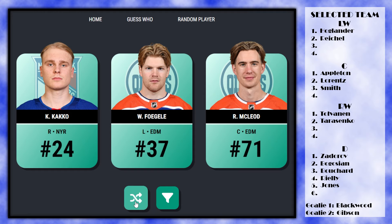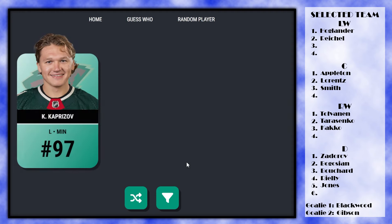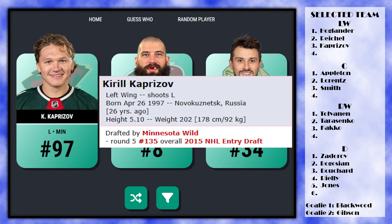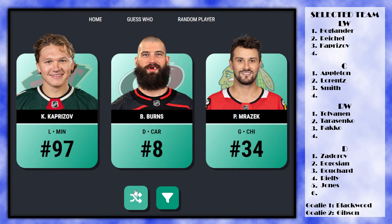We've got one of each position available here. I think we take Kako — we don't really have a top-line left winger but I don't think Fogel's that guy, so let's take Kako. Then I'd love Brent Burns but we're taking Kaprizov — imagine getting Kaprizov with like the 16th pick. That's pretty nuts. So now we're down to one defenseman, one left wing, one center, and one right wing needed.